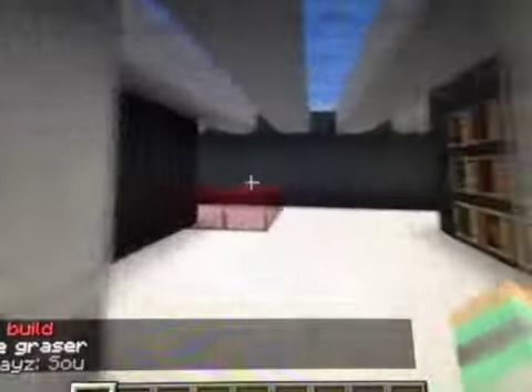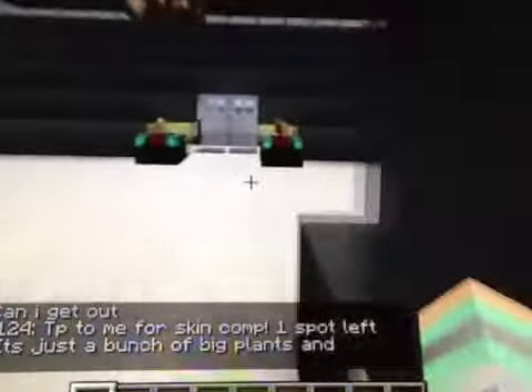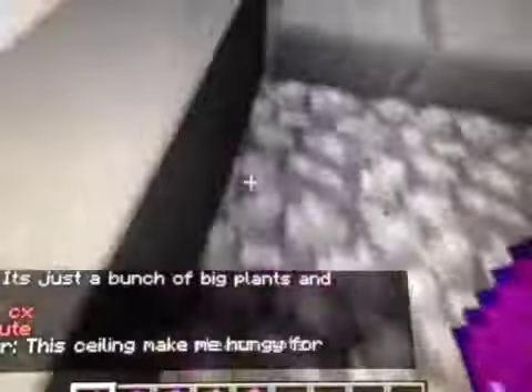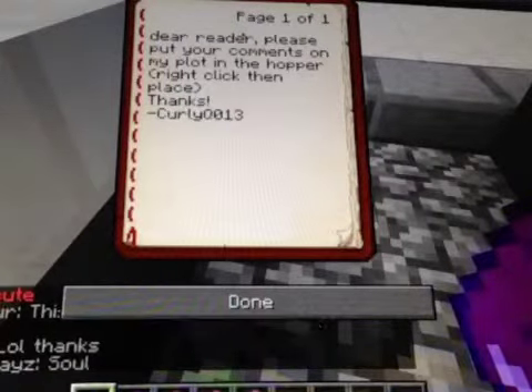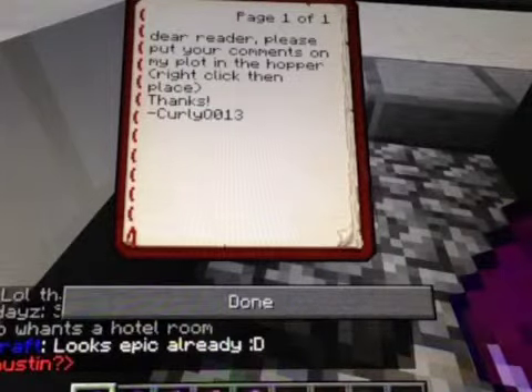So I'm just gonna give you a tour of my house. That was the front entrance — as you can see I'm still kind of in the process of building it. I have this stuff right here, it's just inside stuff really, I still have to work on it. But I put a bunch of notes in here and what it says is: 'Dear reader, please put your comments on my plot in the hopper — right click to place.'